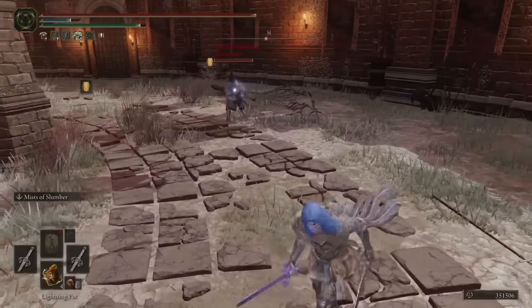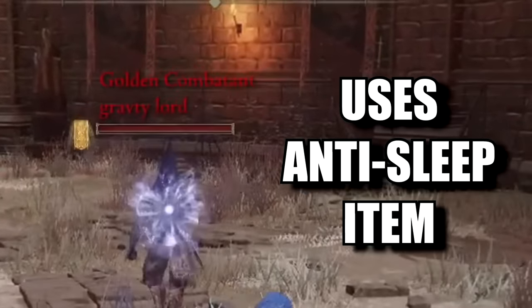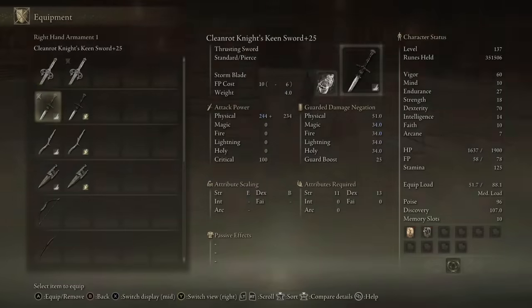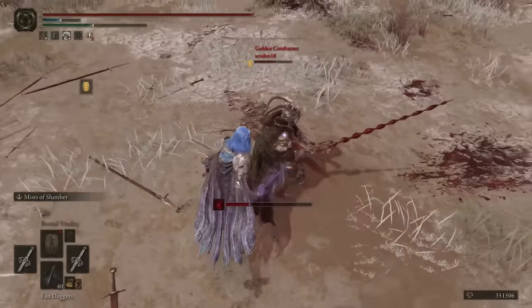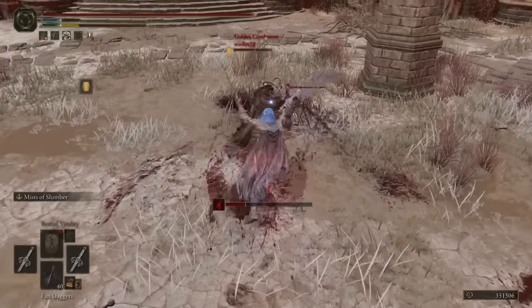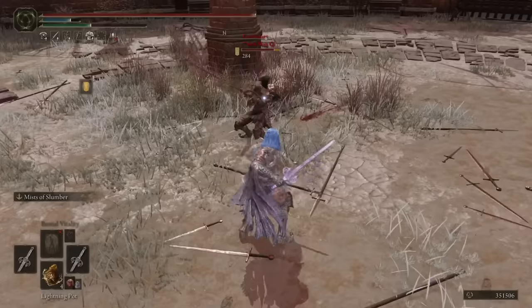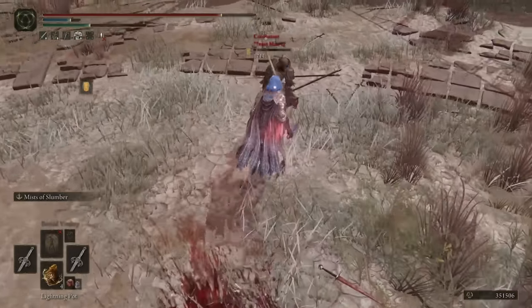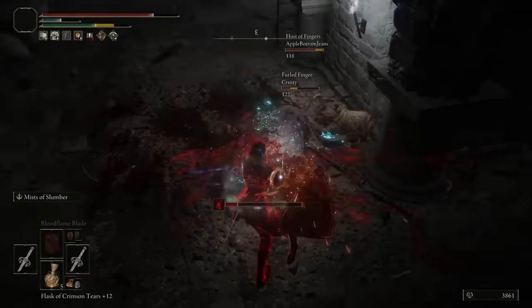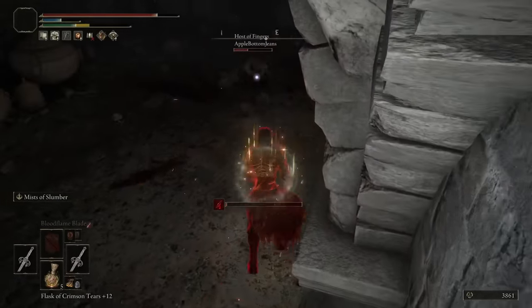This will maximize your damage output and provide flexibility in case the enemy starts to counter your sleep strategy. In such situations, you can easily switch to another weapon. Focus on roll-catching as if the enemy had no latency, allowing the sleep build-up to take effect. Once it does, brutally hit them with a two-hit true combo for maximum damage. Repeat this process until the fight is over.